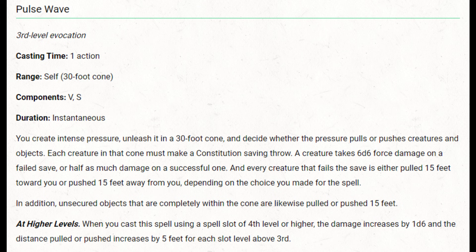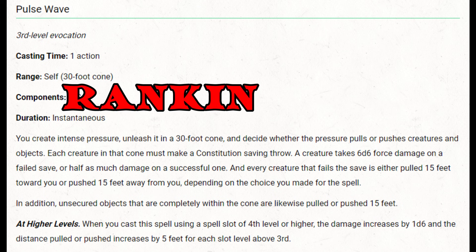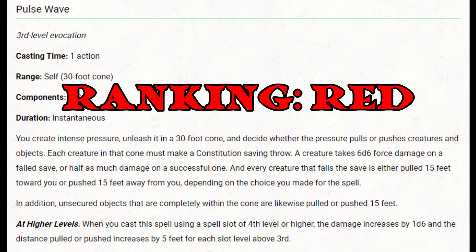We're trading range, area of effect, and damage for a push/pull of 15 feet on a failed Constitution save — when a 1st-level Thunder Wave already pushes 10 feet. The secondary effect isn't much bigger than a 1st-level spell. Do I really want a blast spell with worse range, worse area, worse damage, and a stronger saving throw for a circumstantial effect? Probably not. I'm going to rank this spell red.